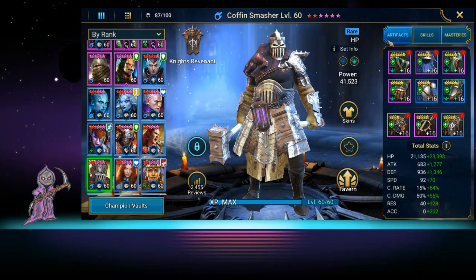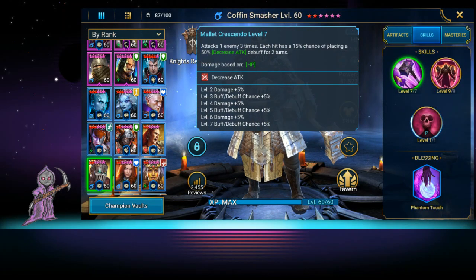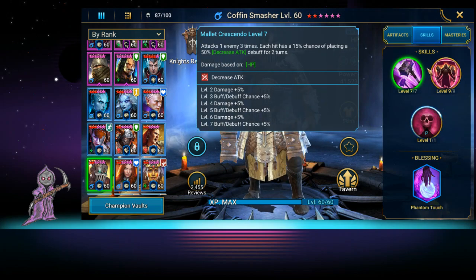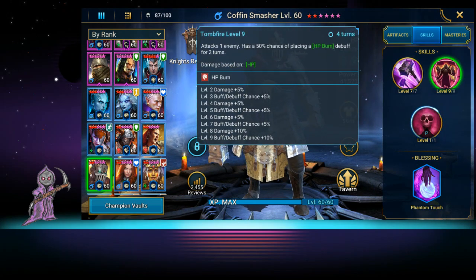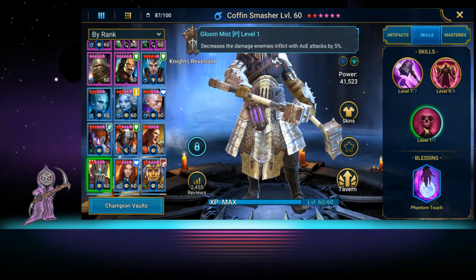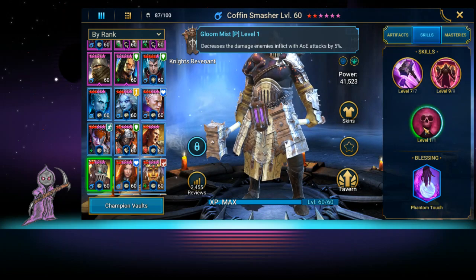His first skill attacks one enemy three times. Each hit has a 15% chance of placing a 50% decrease attack debuff for two turns. Damage is based on HP, so you will want to build his HP very high. Second skill attacks one enemy and has a 50% chance of placing HP burn for two turns, which is very nice. His passive decreases the damage enemies inflict with AOE attacks by 5%, which is great for clan boss.